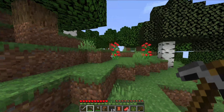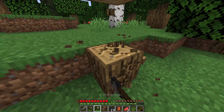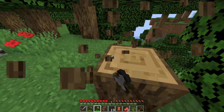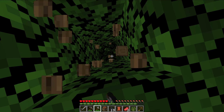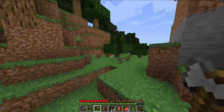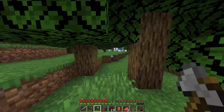We got a bunch of coal which is exciting. Now the real question is can we find a cave? But before that we should get a little bit more wood — we have an axe so it doesn't take too long. You can never have too much wood. I'm gonna chop down this tree and then leave. All right, let's get down carefully — and we're off. Adventure time!